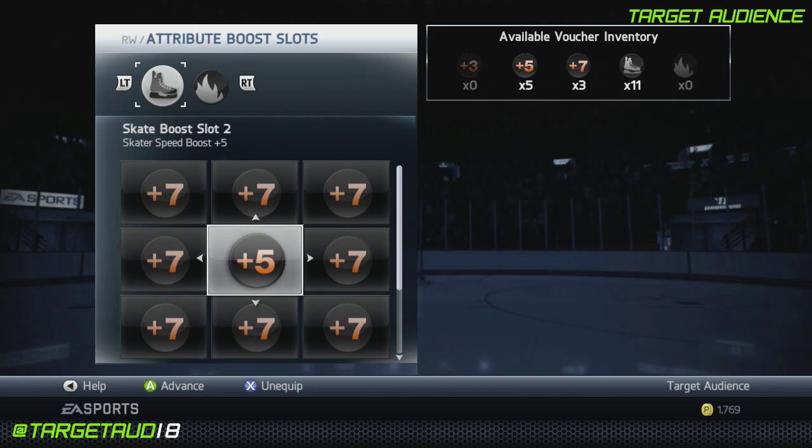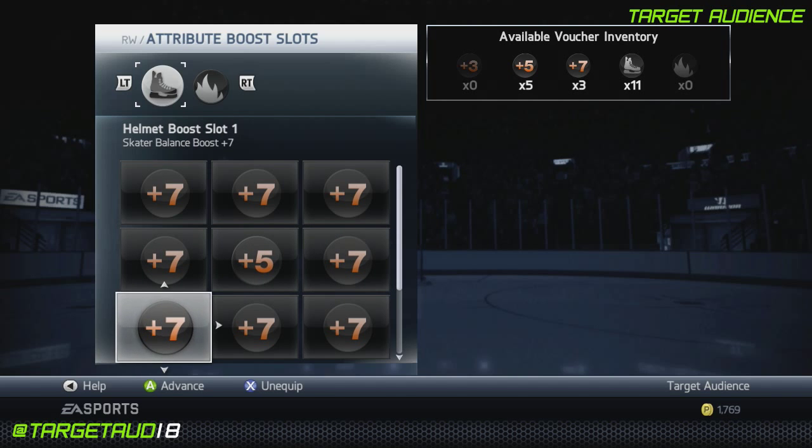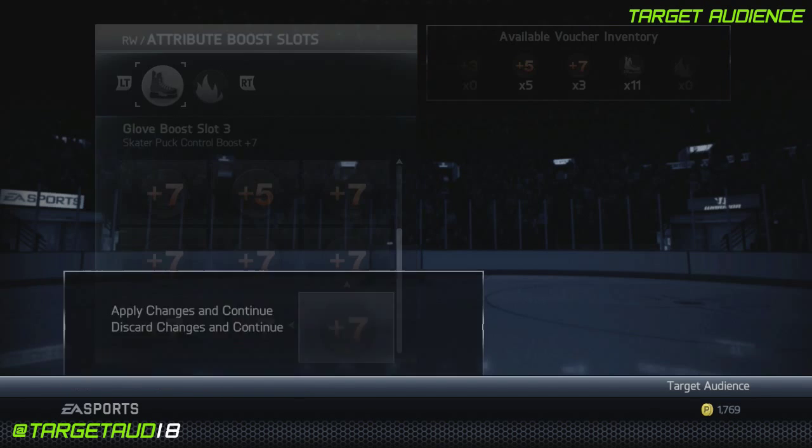We'll then do plus 7 speed, plus 5 speed, and plus 7 acceleration. Then plus 7 balance, plus 7 agility, plus 7 body checking, plus 7 passing, plus 7 strength, and plus 7 puck control.